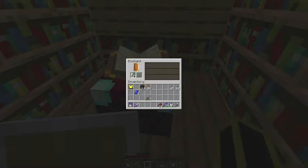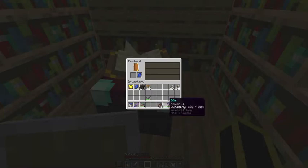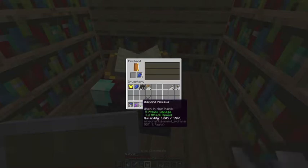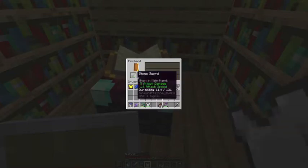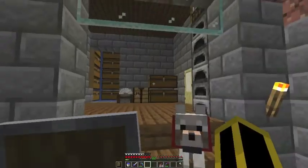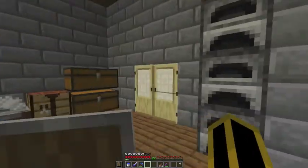Sharpness three — just sharpness three, which is kind of bad. We can have either unbreaking three, efficiency two — not really that great — or thorns two. Smite four. Efficiency two, okay. So we have a couple of enchantments. By the way, I already did one enchantment on my pickaxe and I got efficiency three, but I grinded it off. So that's why I didn't get the achievement.